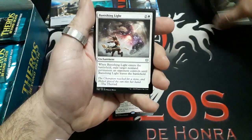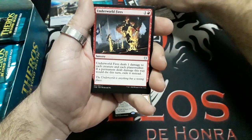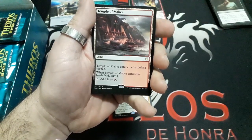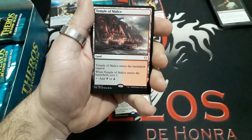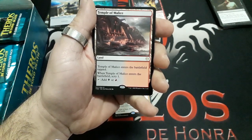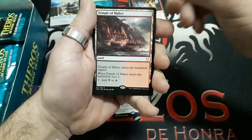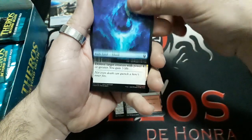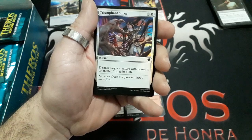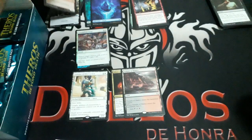Booster three: Banishing Light, Hero of the Winds, Beloved Fires. And our rare: Temple of Malice. Temple of Malice enters the battlefield tapped. When Temple of Malice enters the battlefield, Scry 1. Tap it for a Swamp or a Mountain. We have a Swamp and our first foiled — Tyranny and another token.